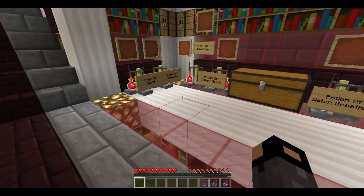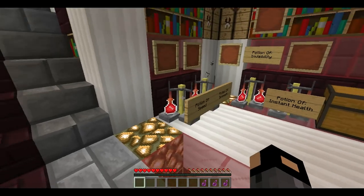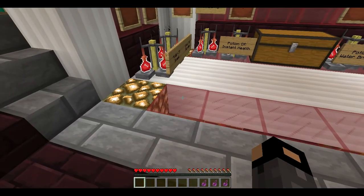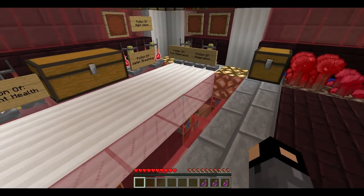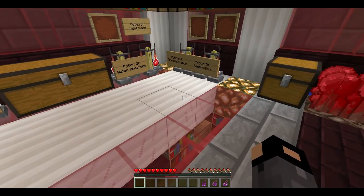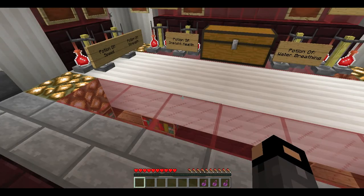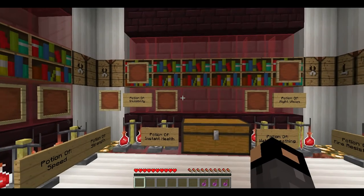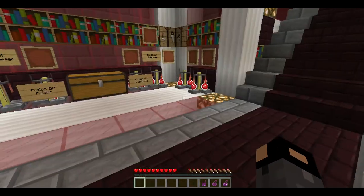The downside of splash potions is they are two minutes less duration. So if you had speed at eight minutes and added gunpowder, it makes it six minutes long. To summarize: redstone makes it last longer, glowstone makes it double and more powerful, and gunpowder makes it a splash potion but decreases the time a little bit.